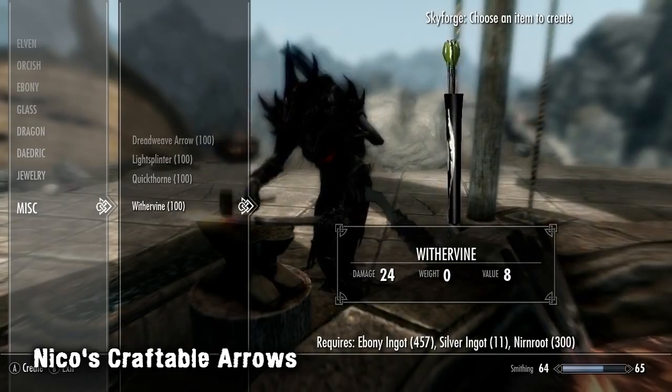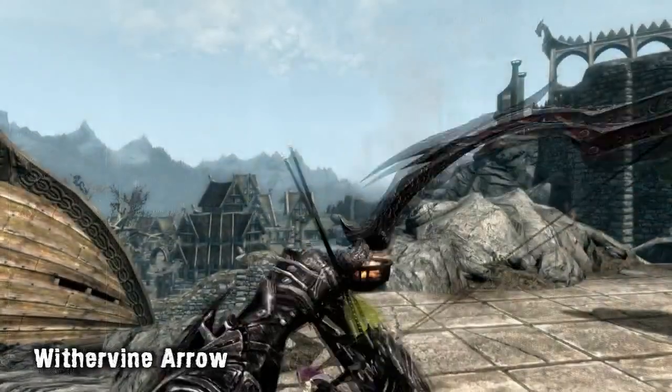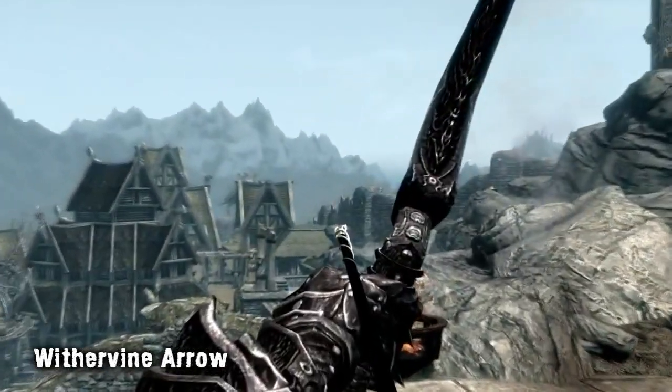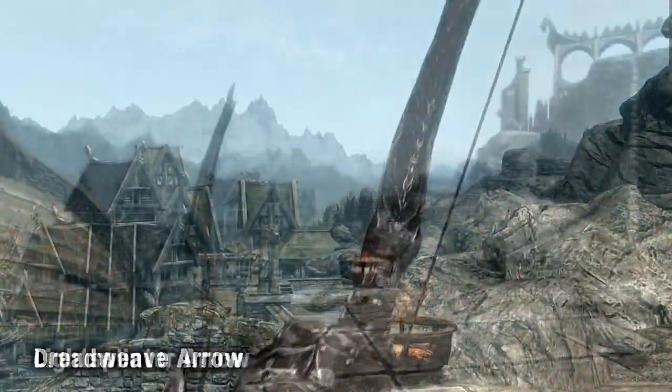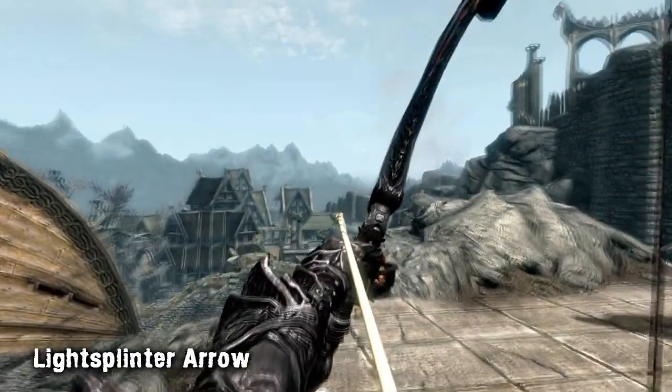All of the arrows are craftable at any forge under the miscellaneous category, and require a mixture of ingots and either Nirnroot or quills. To be able to craft them you'll need to have the steel smithing perk. The arrows share the same stats as Daedric arrows, so they're more suited for higher level archers.